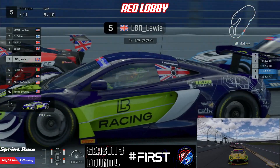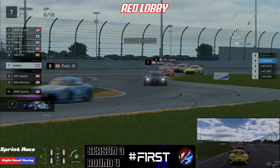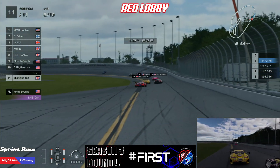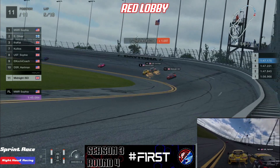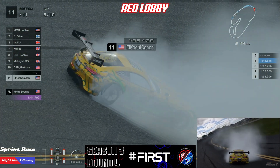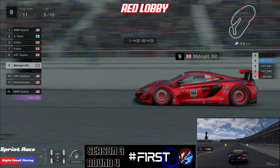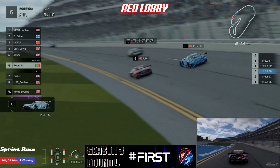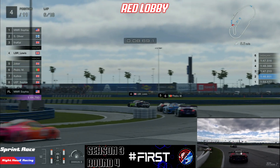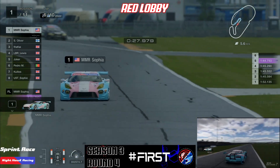Then a big crash between Hartman and Coach — one for the stewards to look at. It's a bit of a NASCAR-style crash on the banked corners. Going back to the front, LB Lewis is in third, KD Kai not too far ahead, and Sophia is in a world of her own out front. She probably knows looking in the rearview mirror that Swizzy is hot on her tail, but it won't take long for a battle between these two. It looks like Sophia was about a tenth quicker than Swizzy last lap, so that gap is actually opening up.